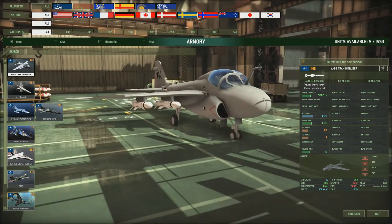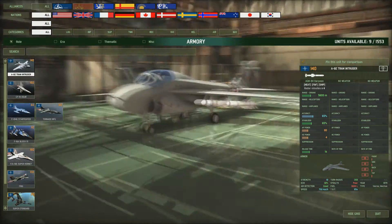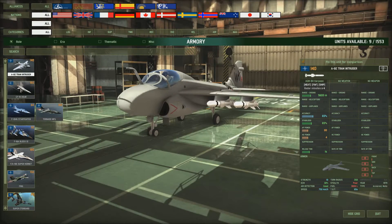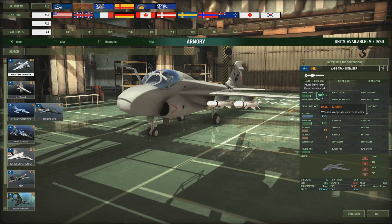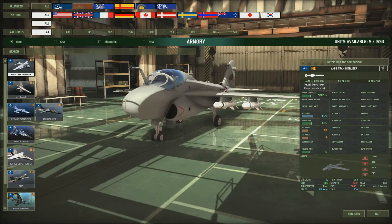First one we've got is the TRAM Intruder. It's a squat looking plane - looks a bit like a duckling maybe. It's got nice missiles though: 5600 meter range, good accuracy and stabilizer, and a decent AP power of 80 for these types of things. It carries four of them.